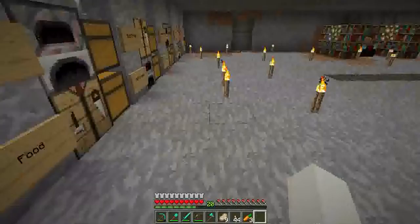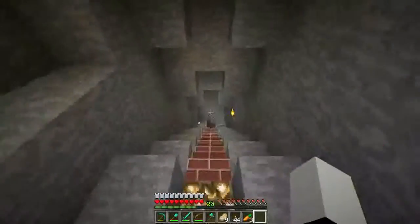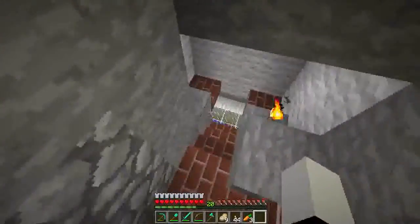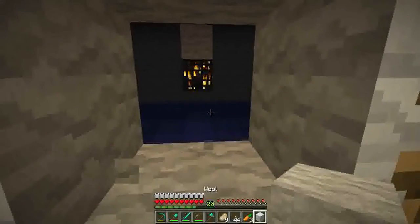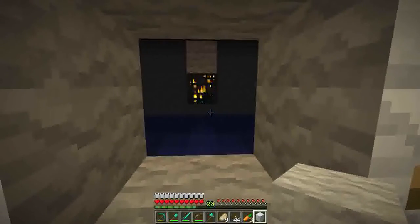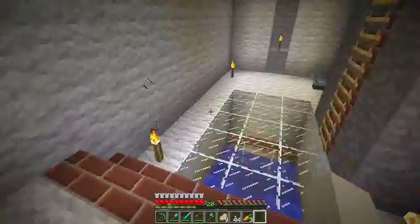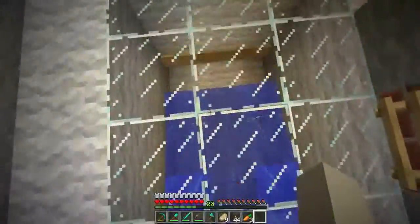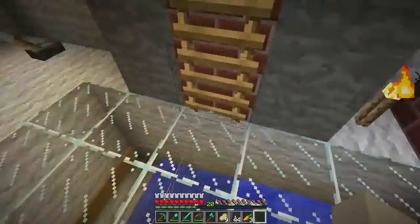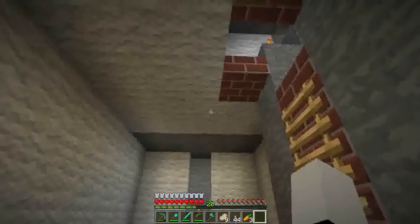Over here we have a cave spider farm. It's currently not working because something is screwed up with all spawners on the server — it tries to spawn but it doesn't work. Some spawners work, like a regular spider spawner right below our house, but the blaze spawner isn't working. It's weird.